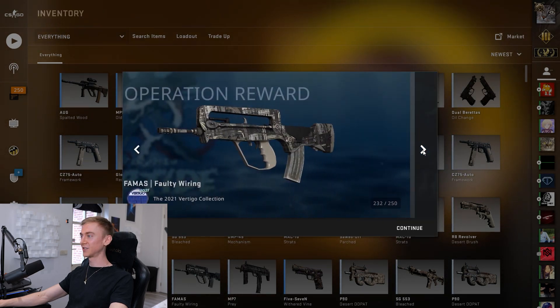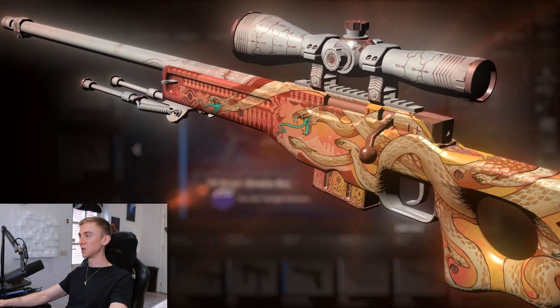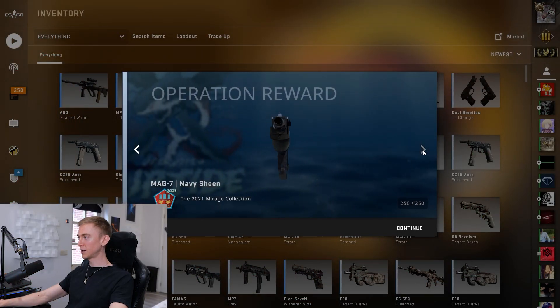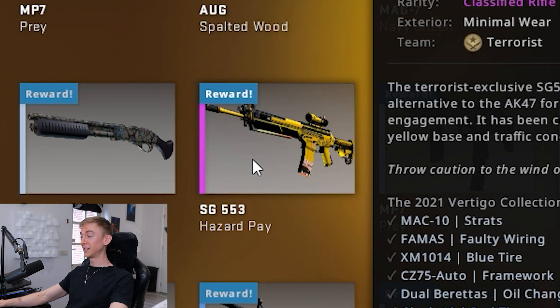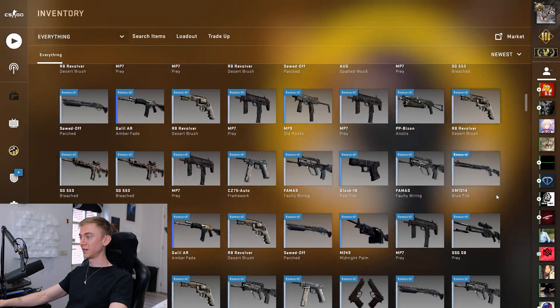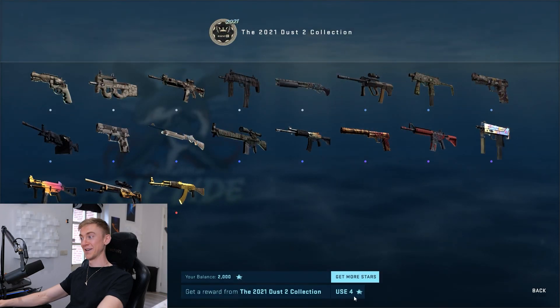I'm almost definitely going to trade up to the Factory New Gold Arrow and the Factory New Wolf Hydra anyway, and I'll probably just source those items myself. We didn't get a covert in the first 250, but we did get a classified in minimal wear and a whole bunch of blues as well. Considering the classified item, that didn't even go too badly. Let's commence the spam.